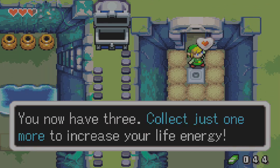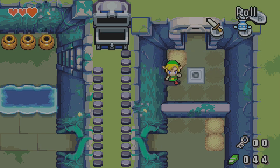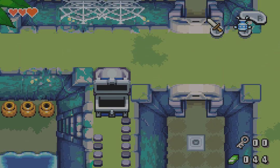It was just through this door — that's all that was stopping us. The Gust Jar is useful for allowing me to suck up all of the dust in the world. As it turns out, this is far more useful than it sounds.